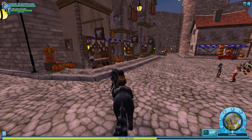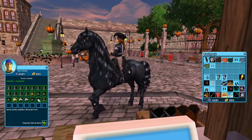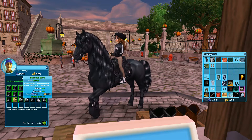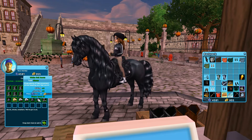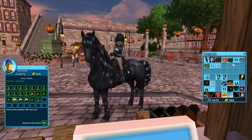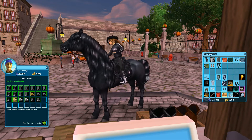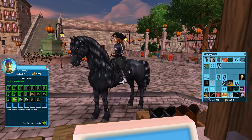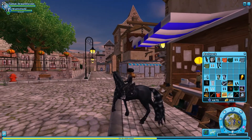One thing I almost forgot that I wanted to get is right here in Jarlaheim — it is these white fall boots. They're extremely expensive in star coins, but I still want them because they go with the Concord pants so you can see the socks better on them.